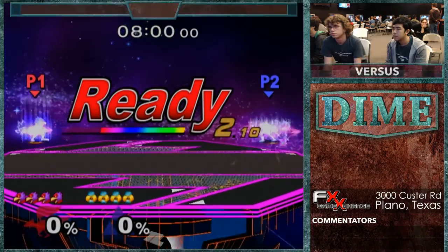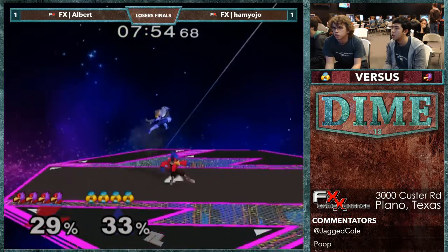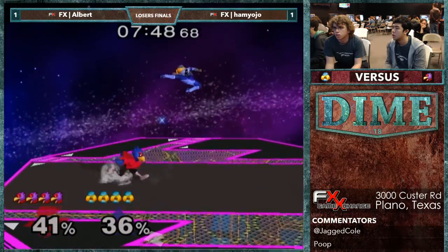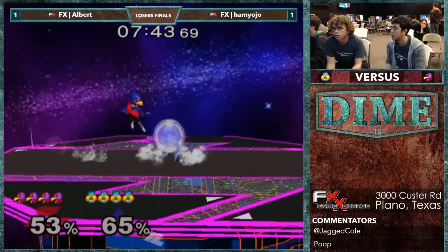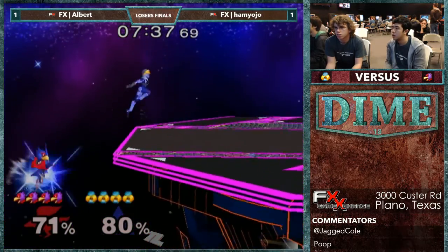Had to leave us for Houston. We miss you. Counter-picking to FD though — this is probably the best counter-pick. This is where a Falco main should expect to get at least one win in their set. Really, really strong stage for Falco, especially in the Sheik matchup — not necessarily against Peach or Marth, but it's a great matchup stage for sure.